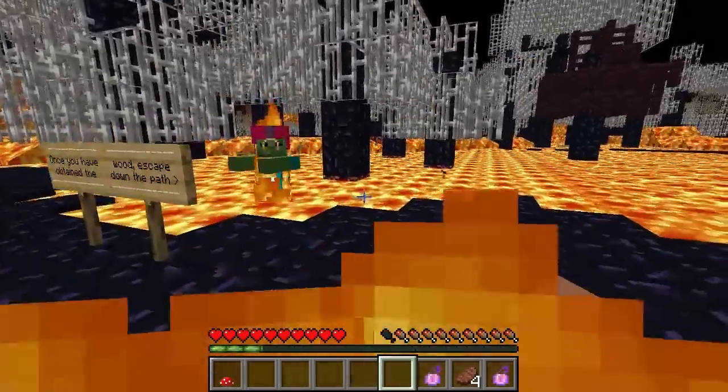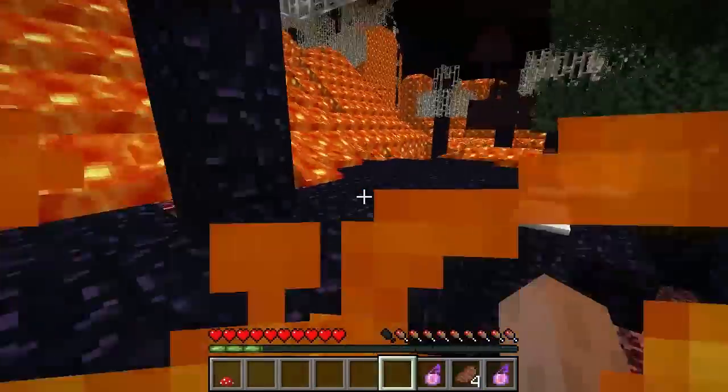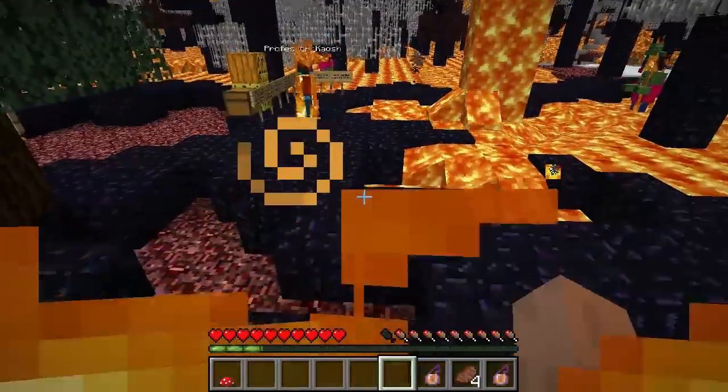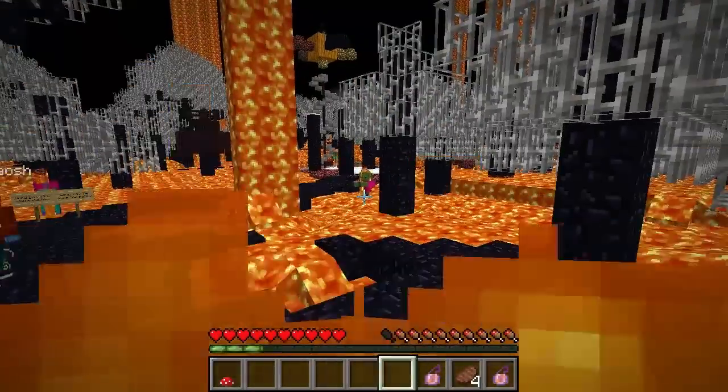Oh my goodness — look, there's a zombie with a glowing helmet! Is he fire resistance or something? I don't know, it's just enchanted. That one's got like red armor and blue trousers.